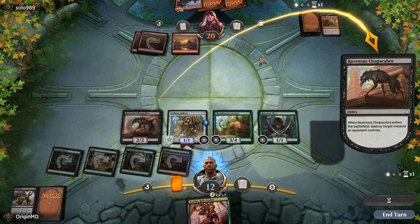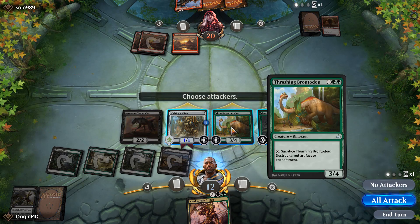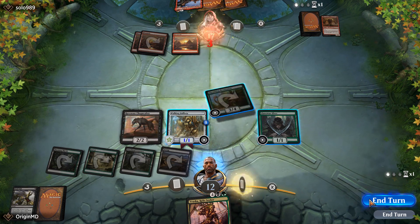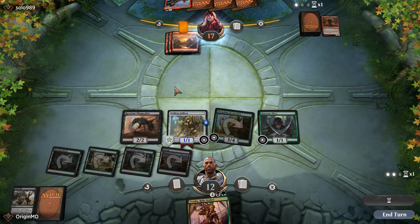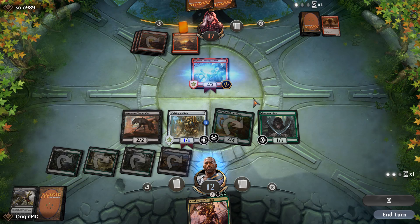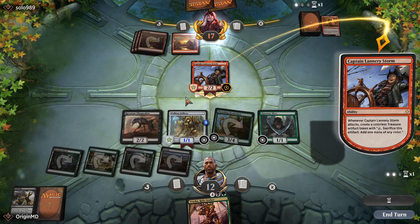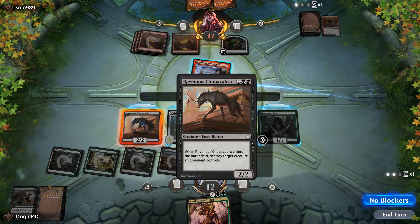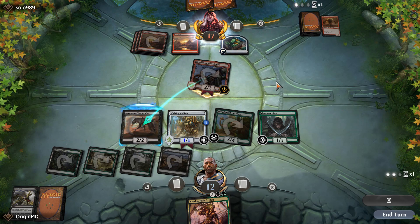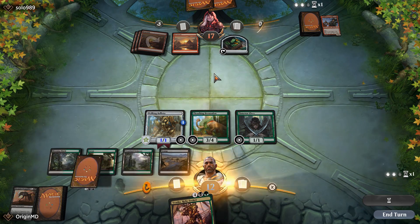For combat I'm fine with just attacking with the Brontodon once. If our opponent wants to trade Lannery Storm for the Chupacabra I'm happy to oblige. He does exactly that. Let's try to trade and see if our opponent has another combat trick — he doesn't. Let's go to our turn.